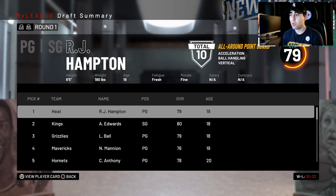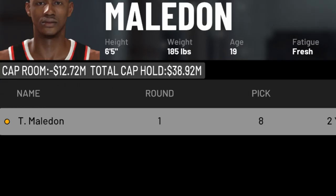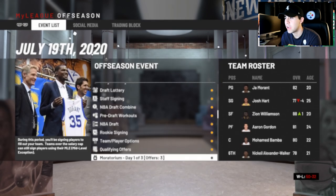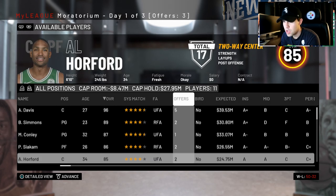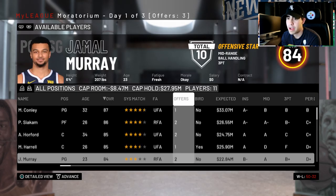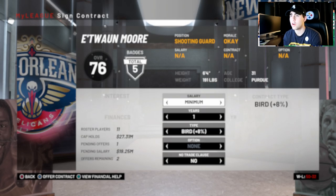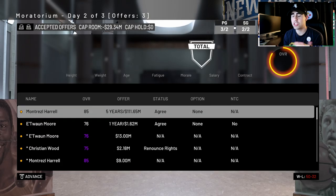I drafted a point guard that was scouted 100% and told me he was an 80 overall — turns out he's 78. We take Theo Maladin. We'll definitely pick up the option on Isaac. In free agency we probably have no money. I'll try to bring back Harrell — I might be able to get somebody better. We offer a deal, he accepts — we get Montrezl Harrell back, and also Etuan Moore as a throw-in.